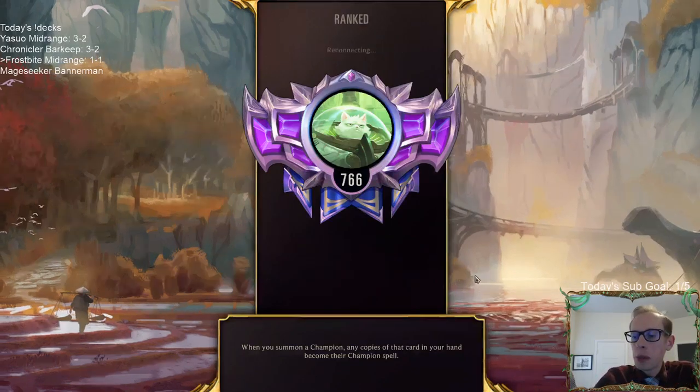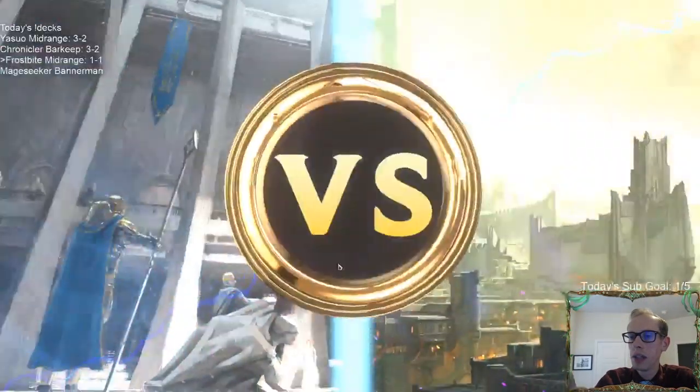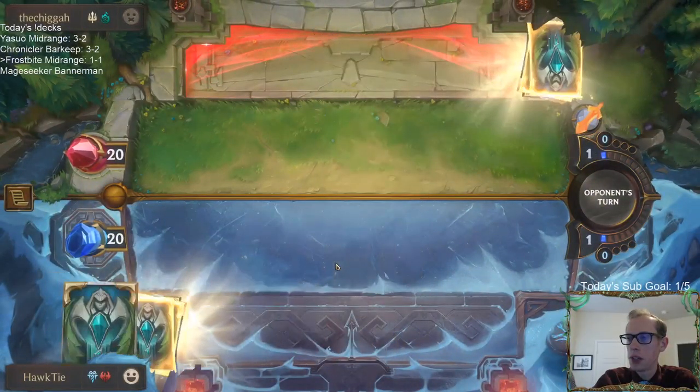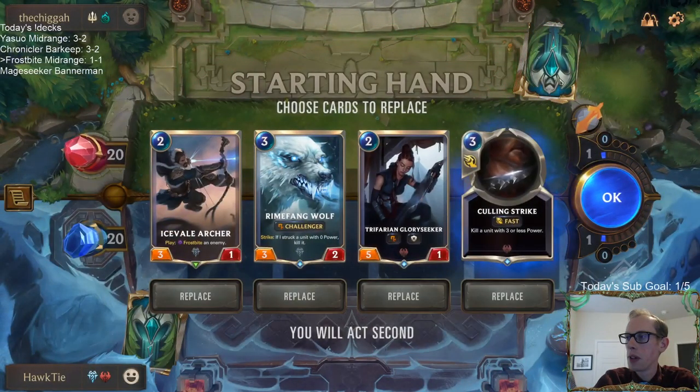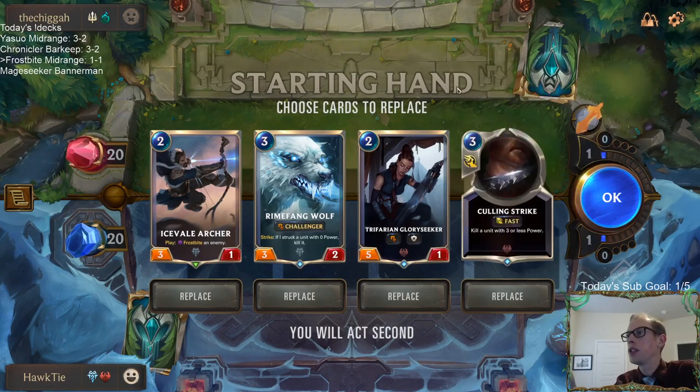I don't think they're playing that recall card in their deck — I think that was the free card they got with Karma. That was a good free card. They could have just gone down to one. Demacia Shadow Isles.